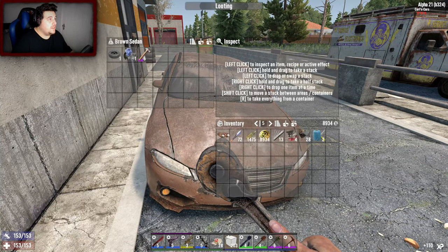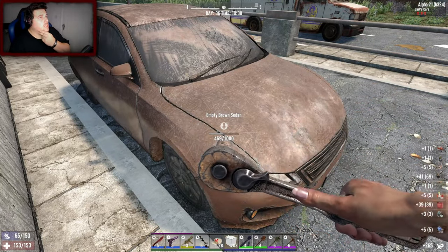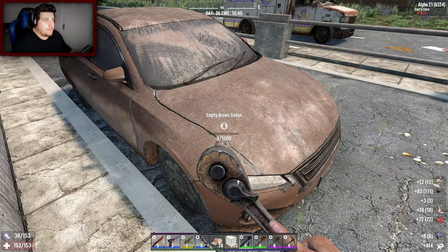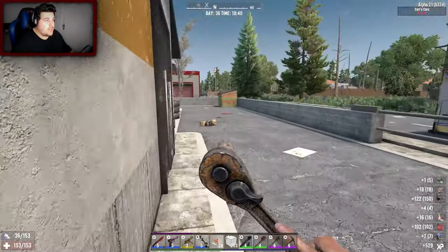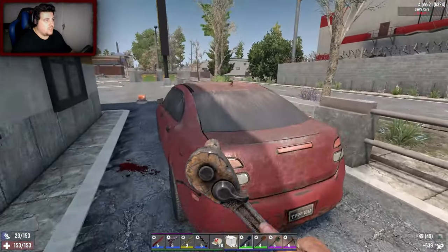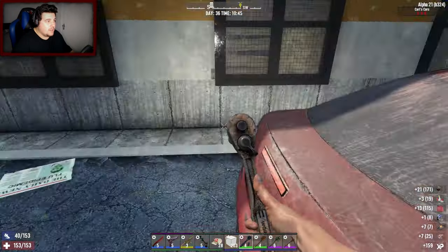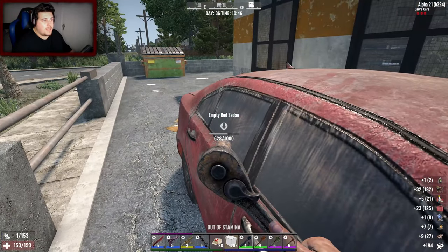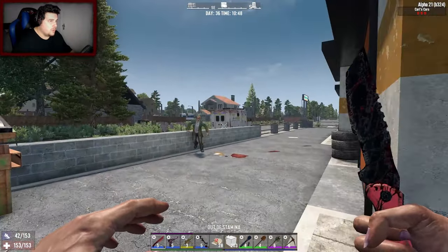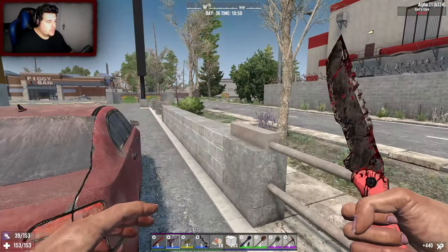We've got a wheel but I'm going to break down these cars for some extra diesel. We got an engine — happy bloody days! We don't have any more points into Looter so that was really lucky to get that. I really should spend the day doing a raid and then get collecting some fuel. Oh, he's not a feral, he's just normal — nice, two jabs to the face.